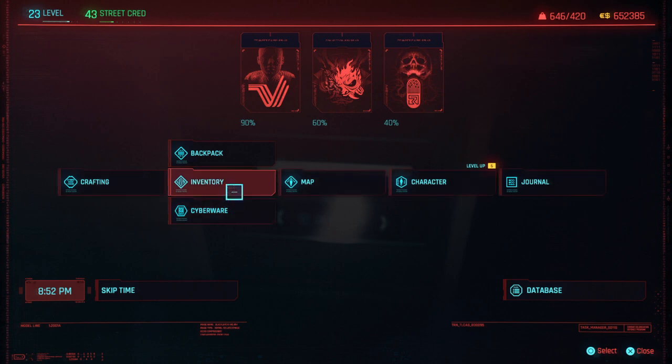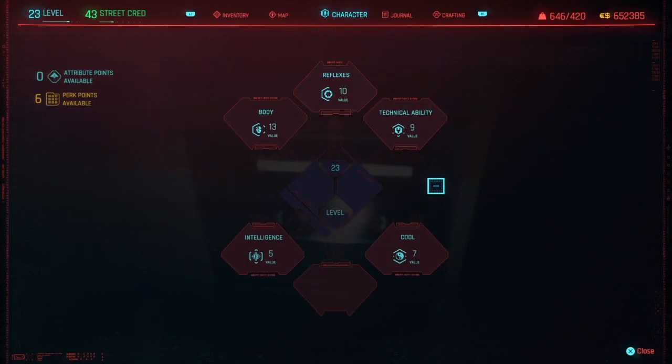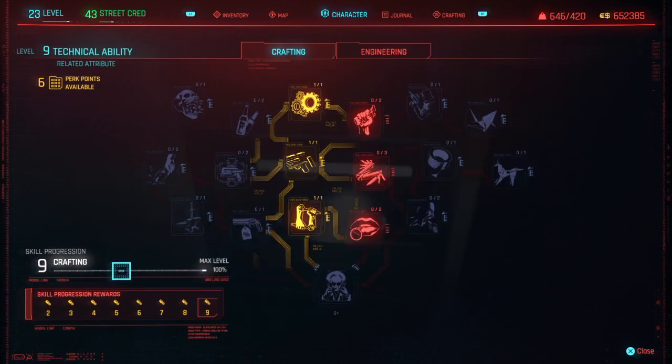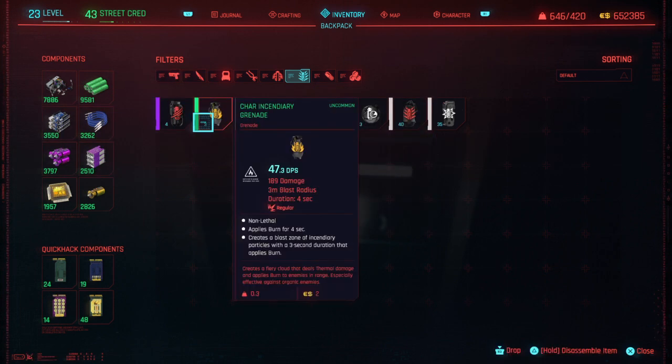So if you want to speed up the process, just get a ton of EMP grenades — or any type of grenade — just duplicate it and you will reach the maximum crafting level in no time. Look — maximum level already! So basically, use any grenade, duplicate it as many times as you want — thousands of times — and disassemble one of them to get the XP from disassembling thousands of them in your inventory.